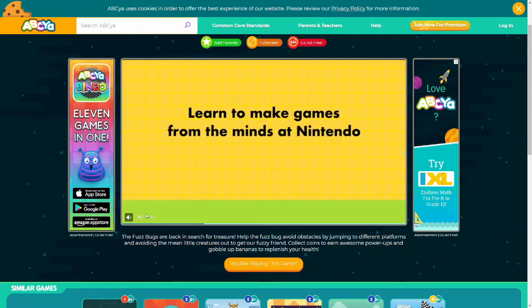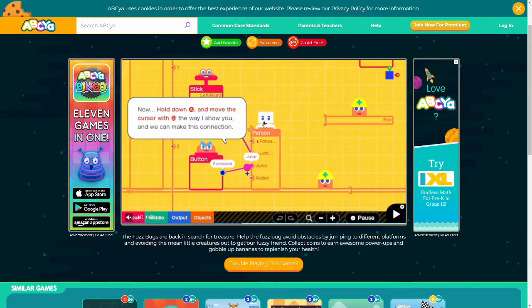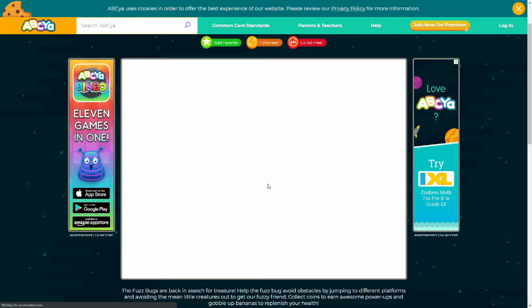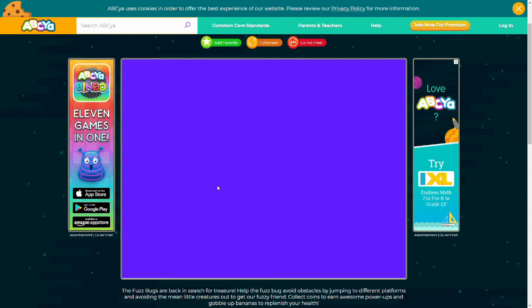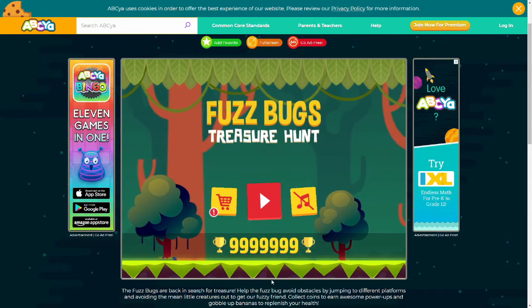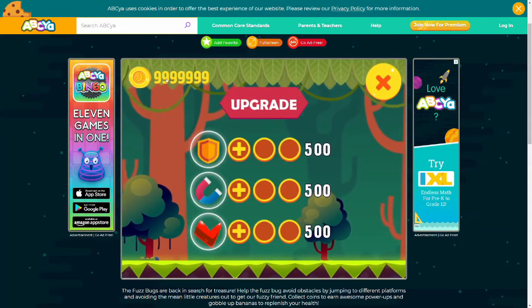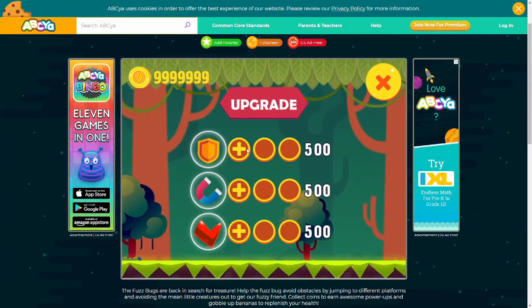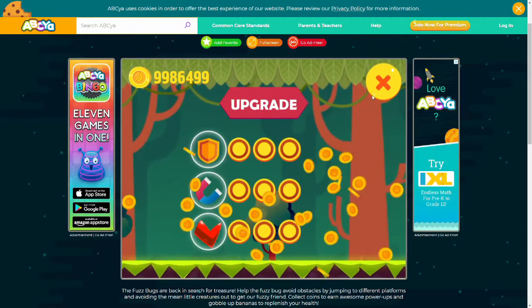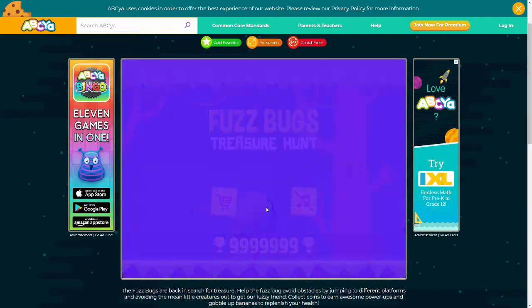Once we're done with this ad I'll show you what happens — the ad's almost done. And as you can see when I hit play, it has the score we set and also all of our coins. Now we can just level it up and we've basically beaten the game.